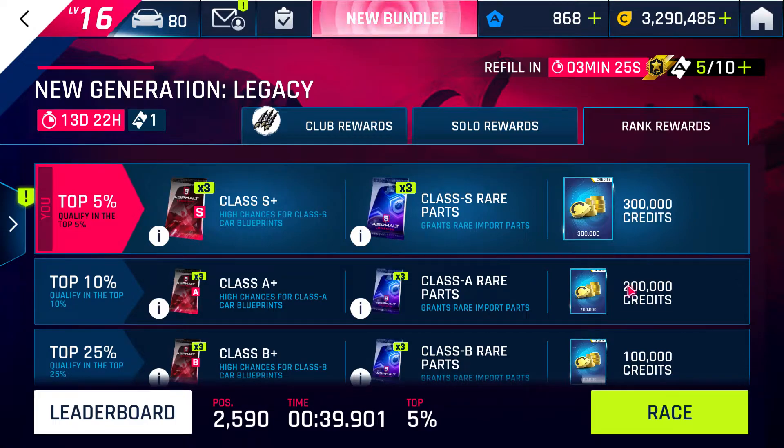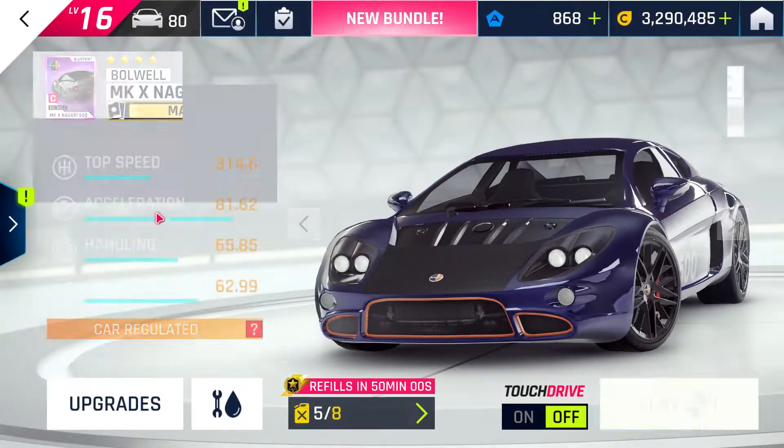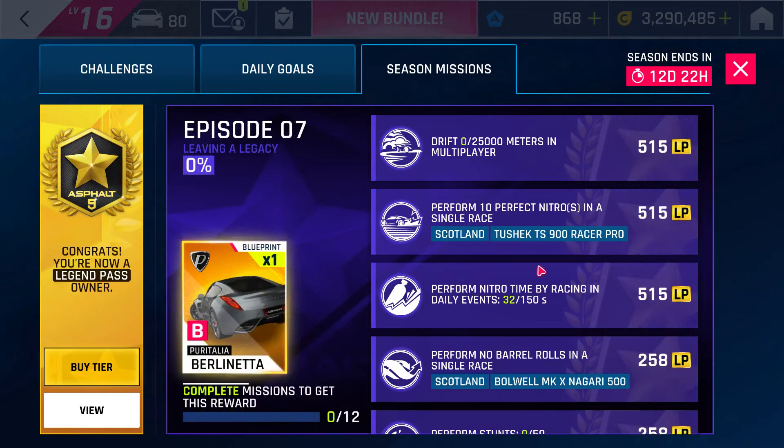Hello, welcome to the channel again guys, hope you're doing fantastic. So today a new mission got unlocked on the season pass. In case you cannot find this, there is a mission that says 'perform no barrel roll in Scotland.' Basically you want to go into the daily events and then you want to go into the New Generation Legacy.